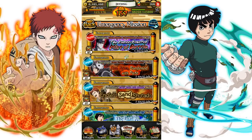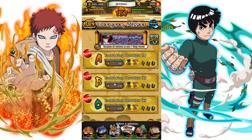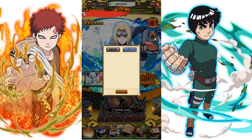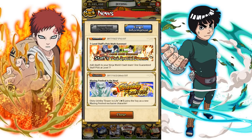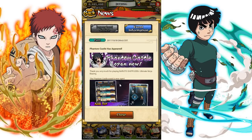Switching over to global — Madara is out, Zabza is the emergency mission. I wish I farmed Haku but I didn't, so I'm gonna farm him. Phantom Castle is out. We still have the staff pig summon and the Obito blazing fest — Phantom Castle is out and you can get the Obito.